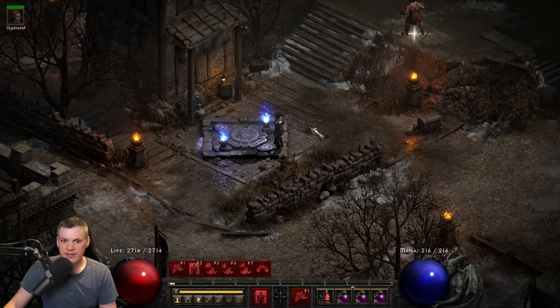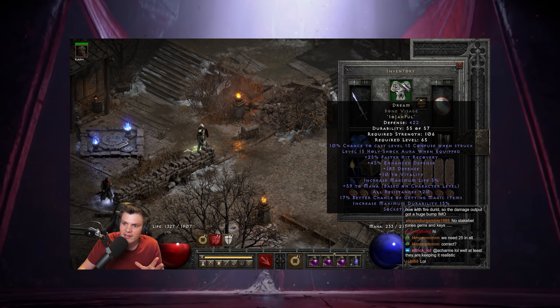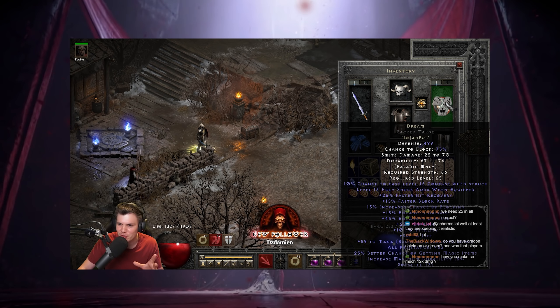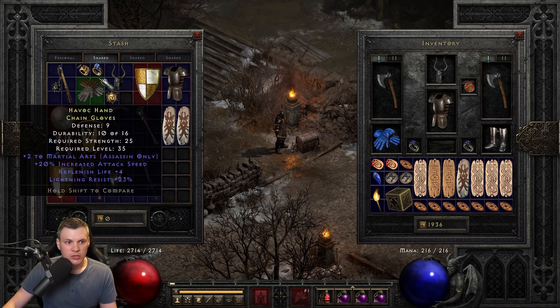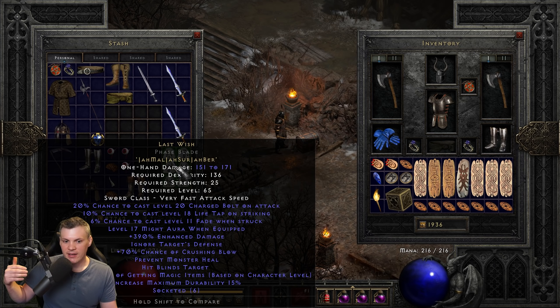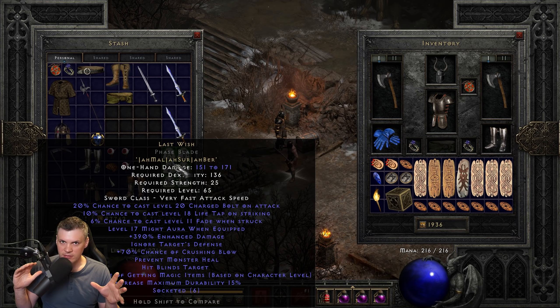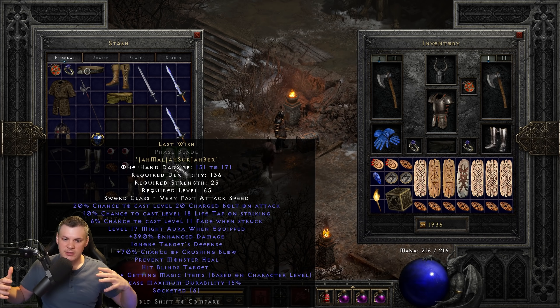The second key factor is that these mercenaries do not stack additional auras when dual wielding. For example, with the Tesladin setup using Dream helm and Dream shield, you get two level 15 Holy Shock auras that combine into a level 30 aura — that does not apply here. If you dual wield Last Wish hoping for level 17 Might aura times two, it doesn't work. Currently you can only benefit from one Last Wish, and even two stacked Might auras would be less than a Pride mercenary's Act 2 Might aura.